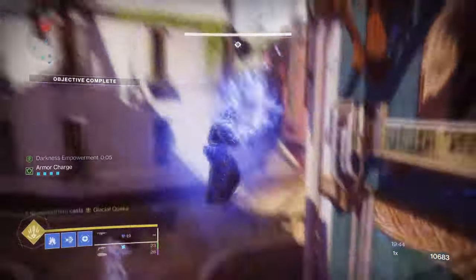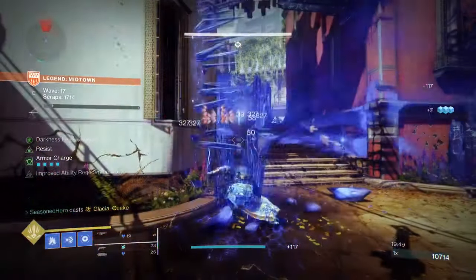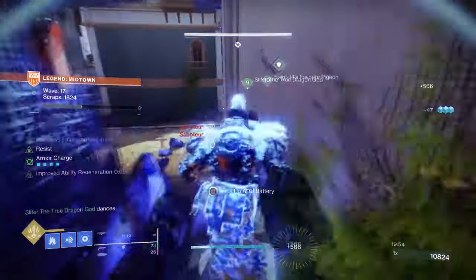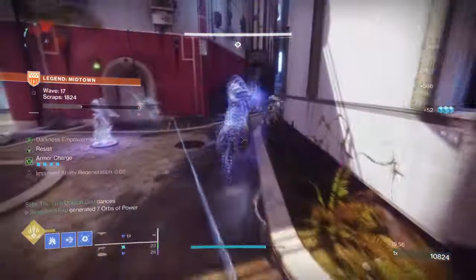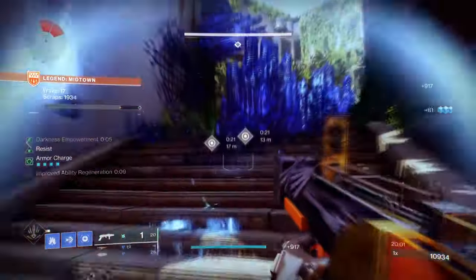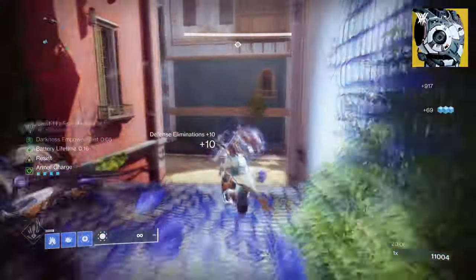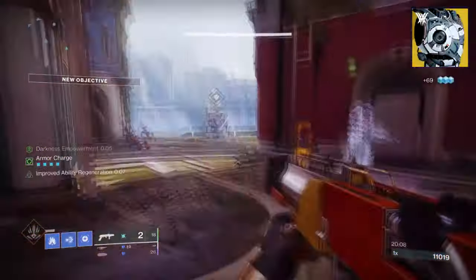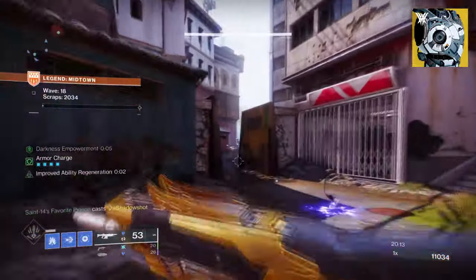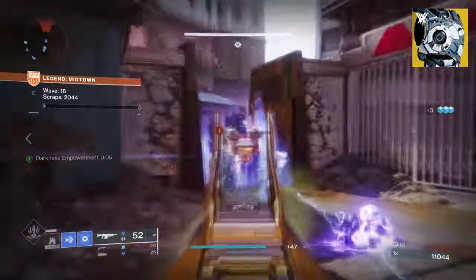Our last build is probably the best Titan build, designed around controlling key objectives while dealing huge knock-on damage to nearby targets from Stasis. Now, I know many of you will say Strand Titan is way better for add clearing and damage — and yes, Suspend Titan is good — but Stasis with Hoarfrost-Z is the killer combo that will allow us to do so much more compared to Strand: fast ability regen, instant freeze and slow, great use as an obstacle, insane super control, and maximum protection.